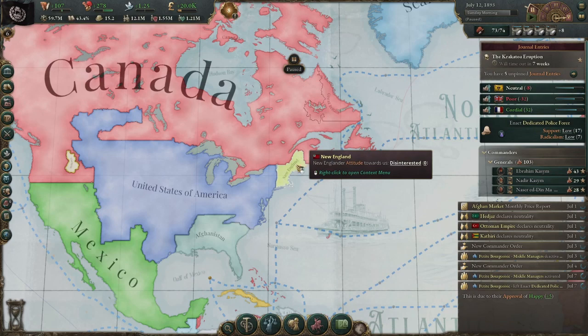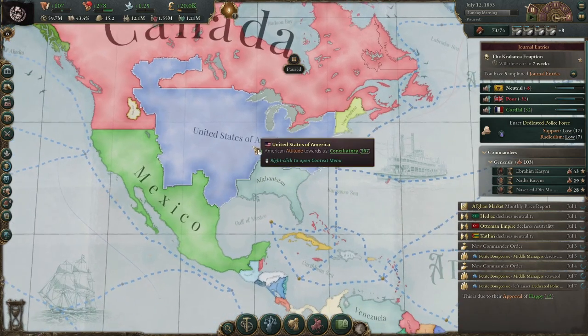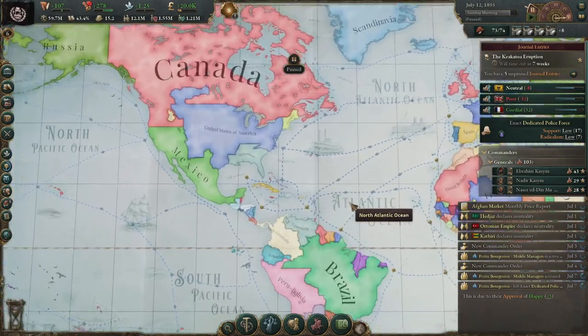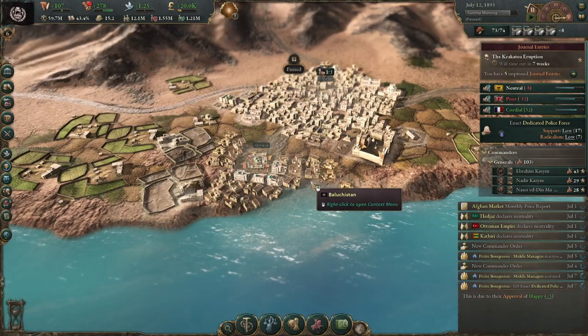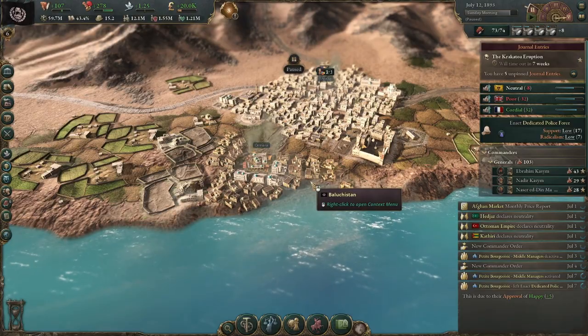It looks like one of my vassals naval invaded with one battalion that I didn't place there — and the general I assigned to it went home. Afghanistan has just discovered human rights. We have liberated New England and taken several more states. This process would take about five tries with five years between each, coming to about 25 years total — putting me in 1918 right at the end of World War One. So I'm ending the video here since it's obvious I can in fact conquer the rest of the United States. I hope you all enjoyed Afghanistan conquering the United States in Victoria 3 — please like, subscribe, and leave any challenge ideas in the comments.